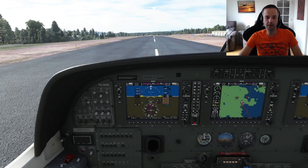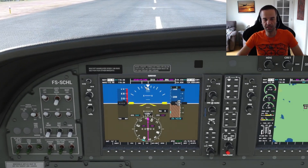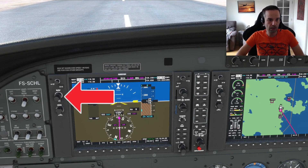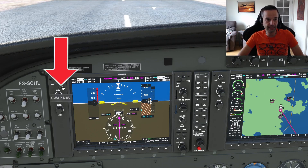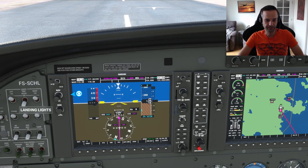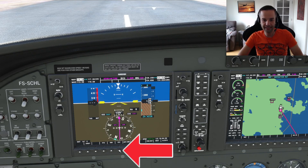Before I take off, I'm going to configure my nav radio so that once I'm airborne, it's going to be easy for me to intercept the VOR. I use the knobs on the left-hand side — the outer knob changes the larger number, and the inner knob changes the smaller number after the dot. I'm looking for the Penco VOR, which is on 117.2, and once I've set it, I'm going to press the double-sided arrow to swap the frequencies. I'm already picking up the signal of the VOR because it's showing its identifier, which is CVV. Next, I've got to change the navigation mode by hitting the CDI button until it displays VOR1 inside of the compass.